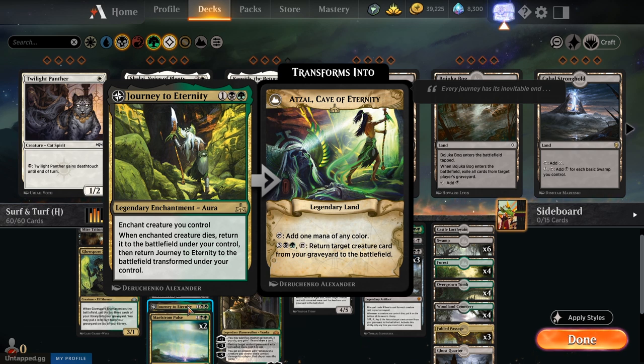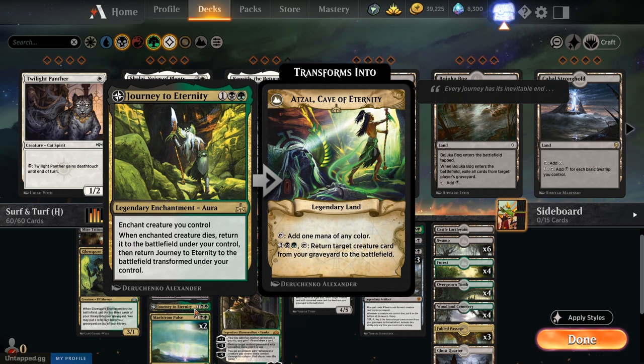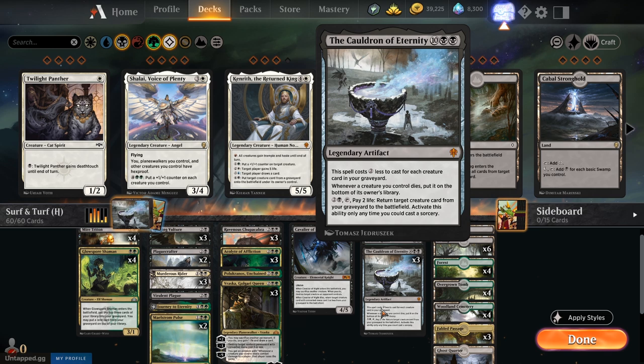Journey to Eternity is harder to resolve since it's an aura that you have to attach to a creature, and that creature has to specifically die. There's a lot of risk involved with Journey to Eternity — it's probably one of my favorite cards from that set as a build-around. But the Cauldron is going to be just that little bit better for us overall.